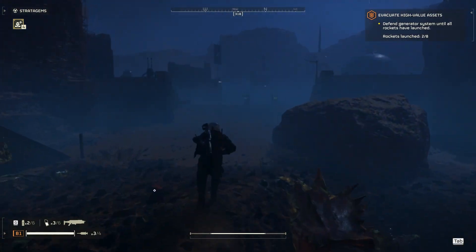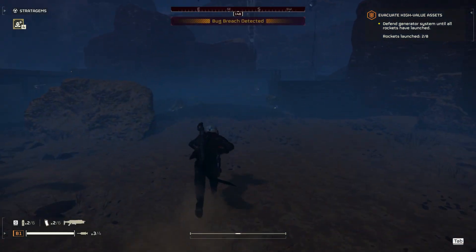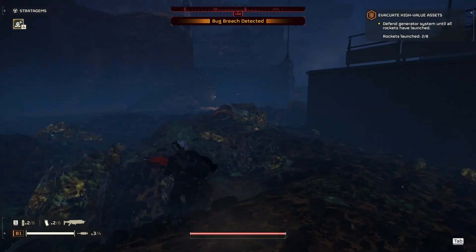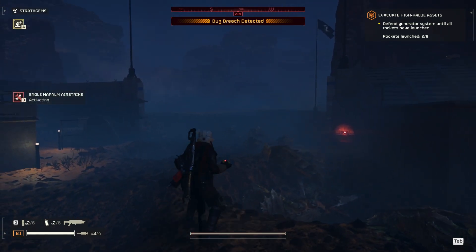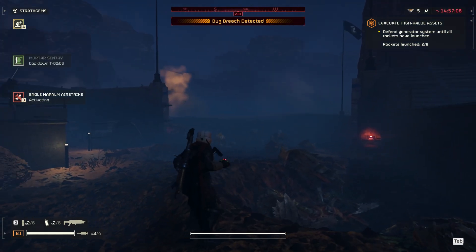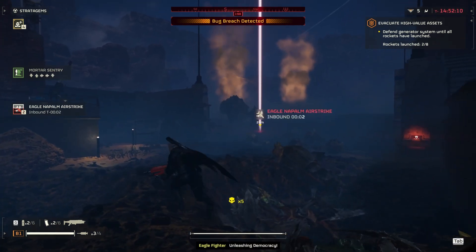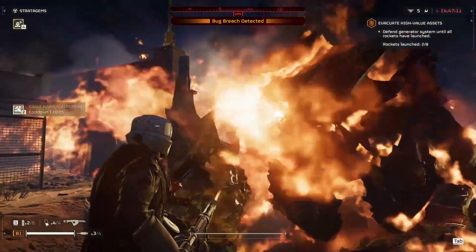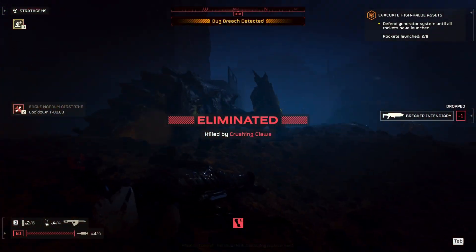Let's see how it's going. My mortar sentry is still there — there's just a little gap between the breaches, which is good. I still have my backup breaker. I'm gonna toss my eagle airstrike when the breach pops up. My mortar sentry is almost up as well. Oh, it's a charger — I don't have stuns. I'm gonna see if I can snipe him before it rushes. Why didn't he run past me?